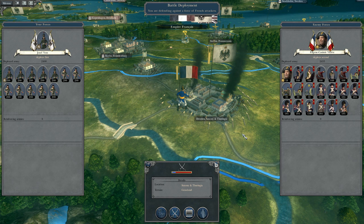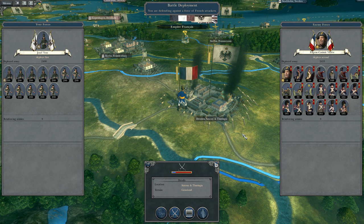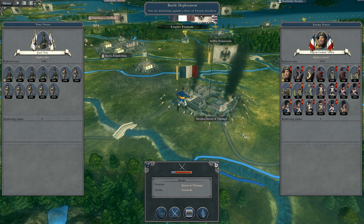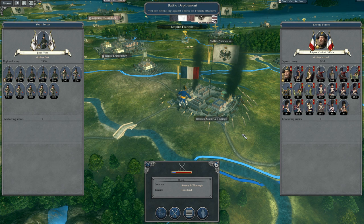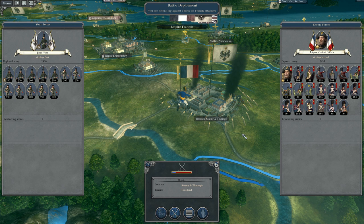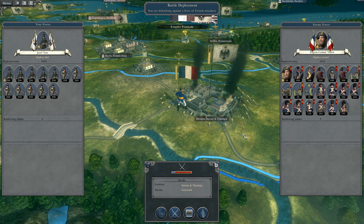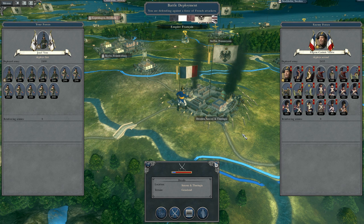Hello everyone, welcome back to Napoleon Total War 3 with this Prussian campaign. We have a bit of an odd battle today. There was a full stack in Bavaria which wasn't actually protecting the town. I thought Napoleon would move against me, but Napoleon is still in the Tyrola region. This army, rather than going to Bavaria, decided to go to Saxony instead.